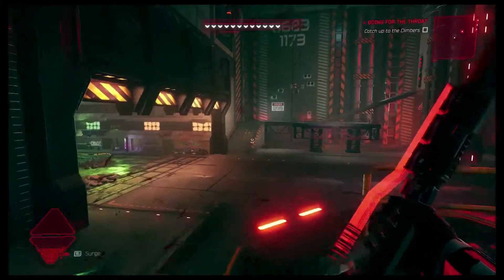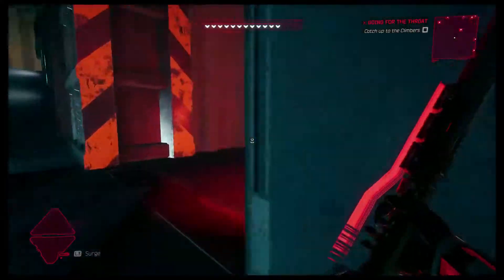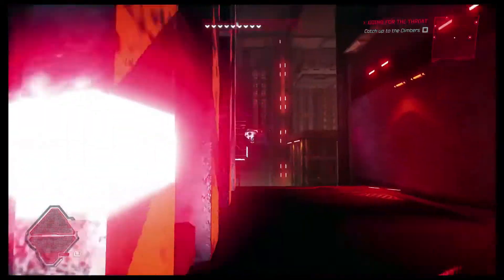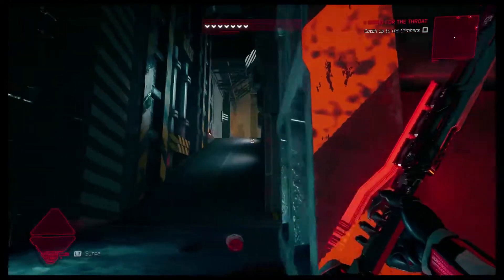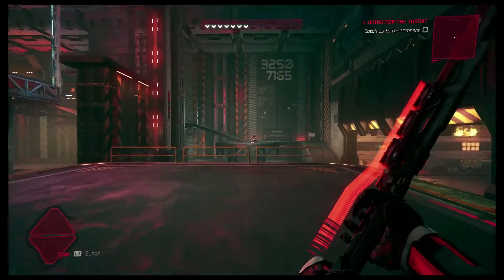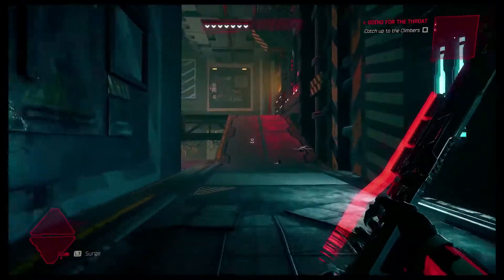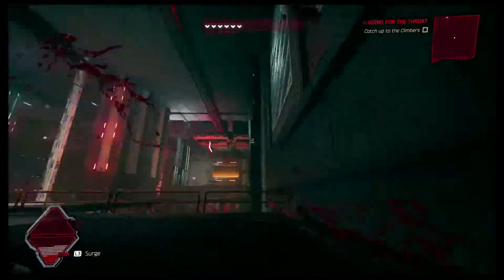This room is one of those rooms that is surprisingly hard — it may not come across as that in this video because I failed it so many times that I became quite able at getting through it. There is a lot of running back and forth, left and right and up and down. You want to be quick, especially moving across here, because there is that big droid shooting walls of lasers and there is also a sniper.